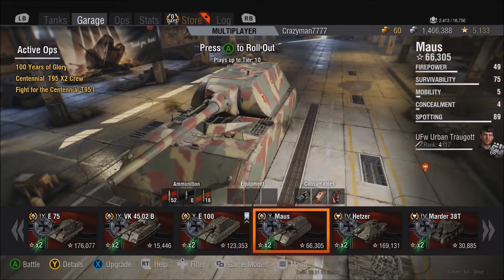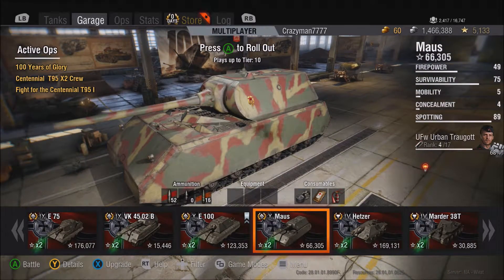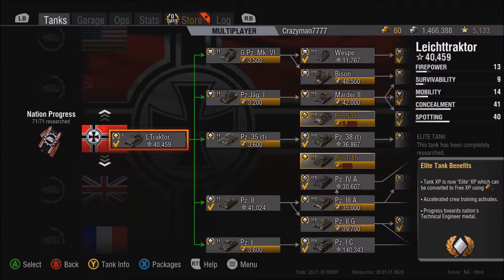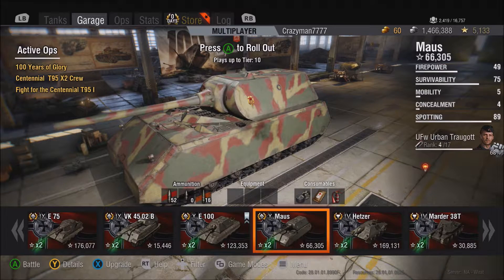What we have now is actually current for the next planned Update 9.16 for World of Tanks on the PC version, which I think is fun that we got this first. So we've got firepower, survivability, mobility, concealment, and spotting. These are a little bit more comprehensive stats — overall summary kind of things that help you understand a little bit more about the tank.